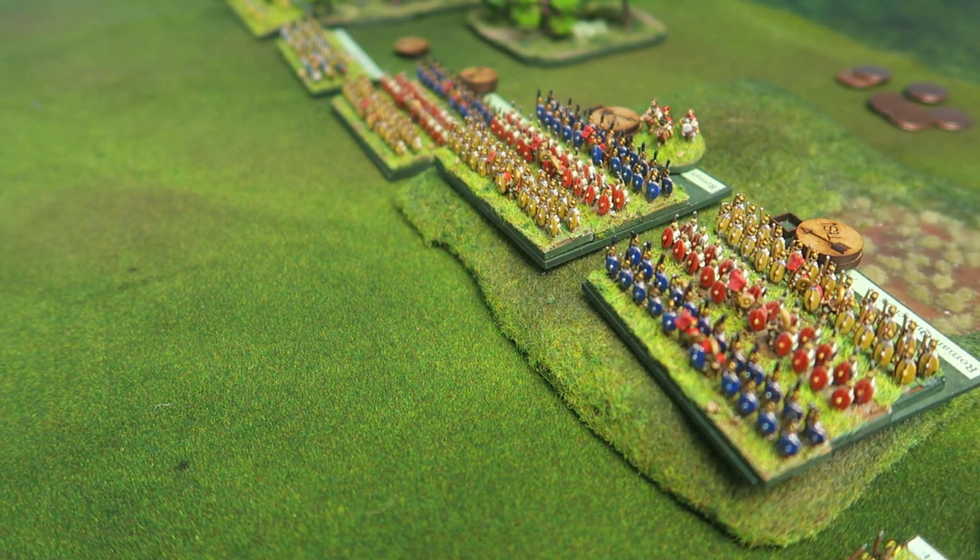In the new rules, the Quincunx formation — effectively a checkerboard — is introduced as a new type of unit, representing the famous formation the Romans used when fighting Pyrrhus and in the Punic Wars. They used small maniples which enabled them to swap lines around when soldiers got exhausted. No one's quite sure exactly how the Romans managed this — it's possible they pulled shields in to create lanes, or literally had separate small units that moved between each other. The exact mechanics will probably be debated for years.